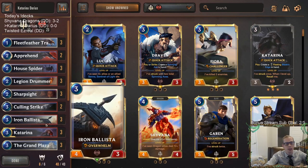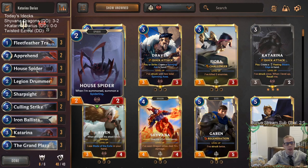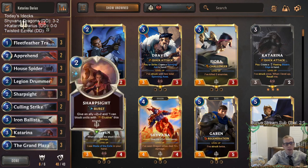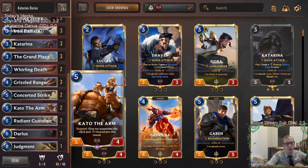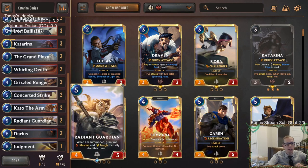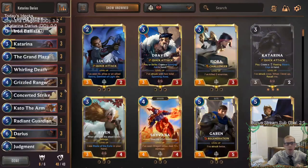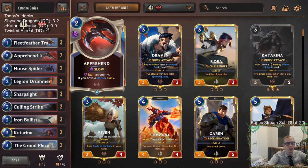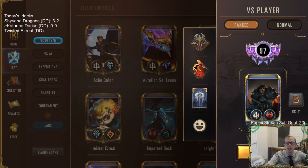Besides that, we have Iron Ballista, Legion Drummer — giving supported allies Quick Attack, which works great with Challenger from Grand Plaza — and House Spider, which is incredible with Grand Plaza. Grizzled Ranger is also amazing here. Fleet Feather Tracker is a regular Challenger. Our top end is Kato the Arm for Overwhelm, Radiant Guardian, and Darius, who can finish games as a big Overwhelm unit. We're also running Apprehend for the stun plus potential Rally with Darius. Let's give it a try.